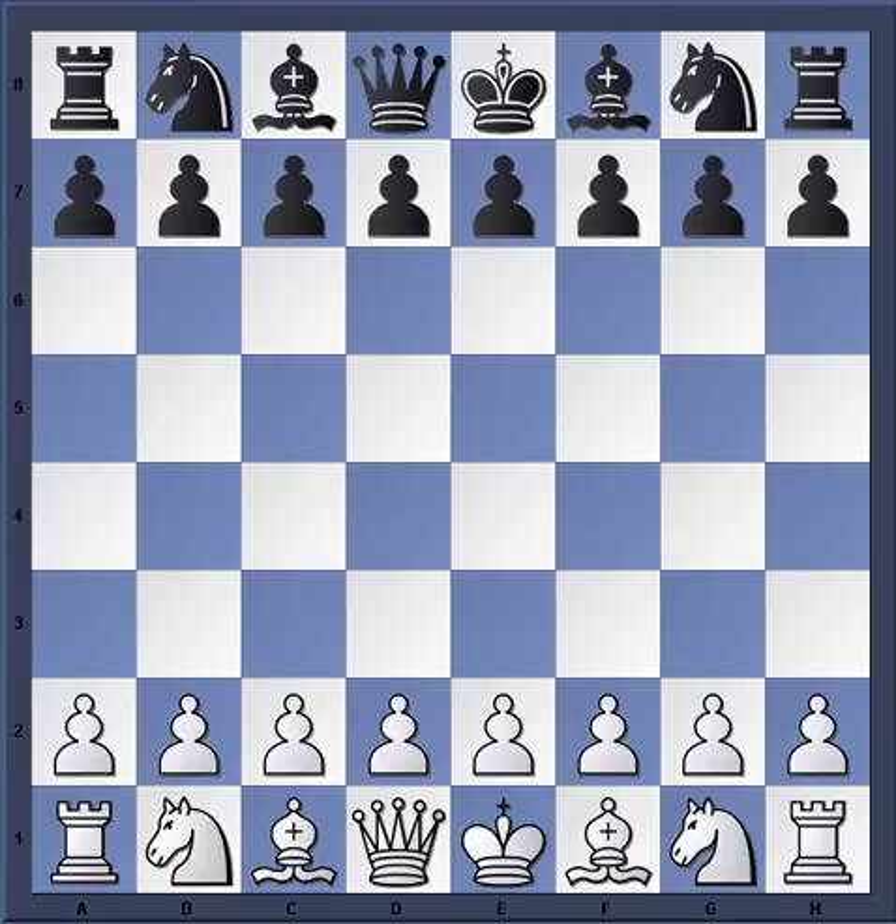With the white pieces, we have the late, great Victor Korchnoi — one of the strongest grandmasters never to become world champion. With the black pieces, a player named Hans-Jurg Kanell.